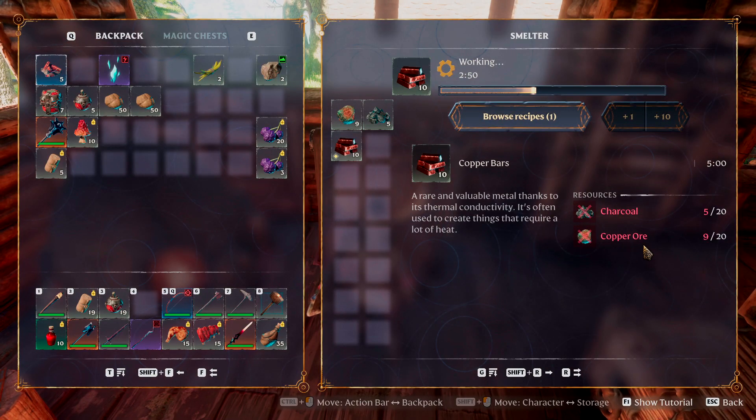When it comes to copper ore, I have a video on that as well for beginners, as well as more advanced players, on where to get a decent amount of copper ore, or at the very least get you started. So you can start making these and making other items, which will also be in the description. But basically, just go ahead and mine that and then bring it all back right here.